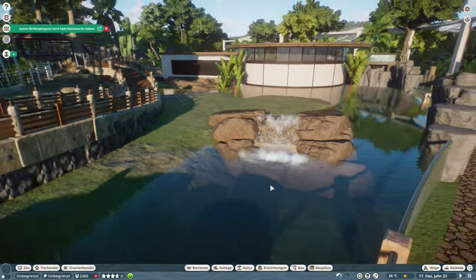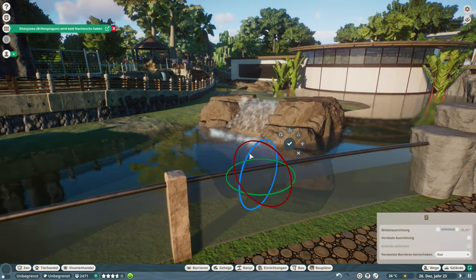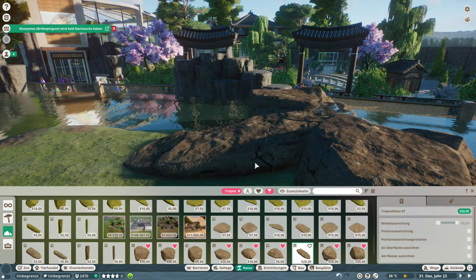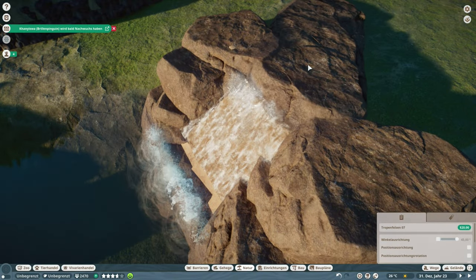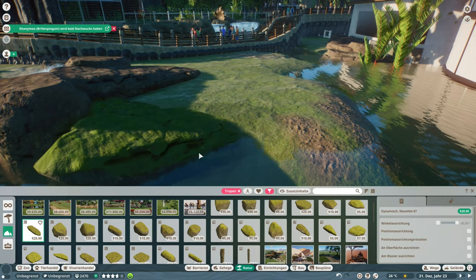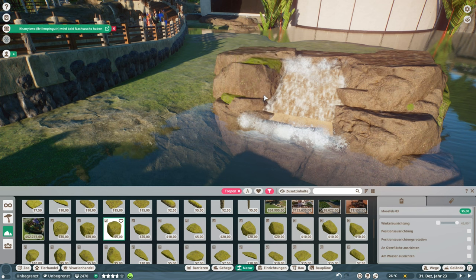I used the waterfall pieces and just turned them around at an angle to create something like a water slide. The great thing is the animals do really use it — not as a slide with an animation, but they are walking over it, so you could pretend they're using it as a slide. It is usable for the animals, and that was the whole point I was looking for.